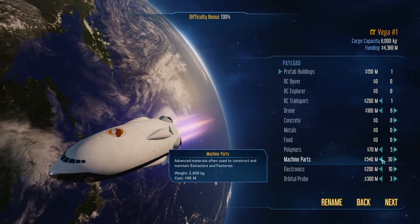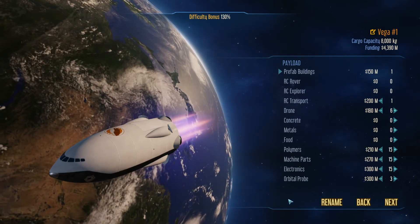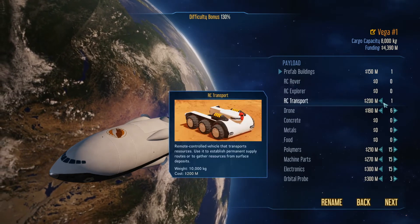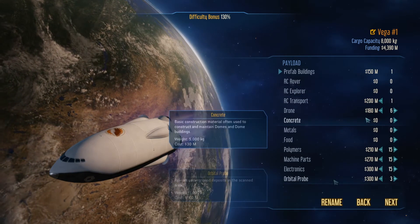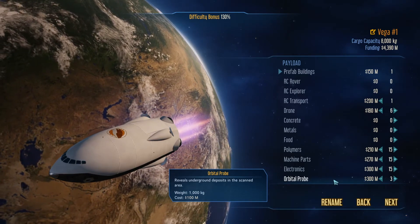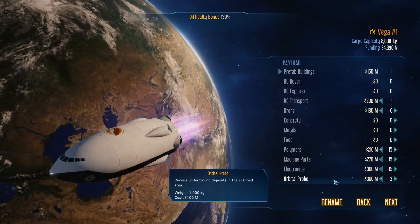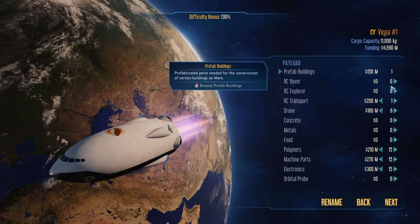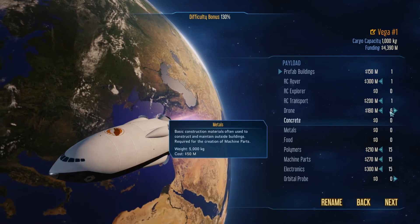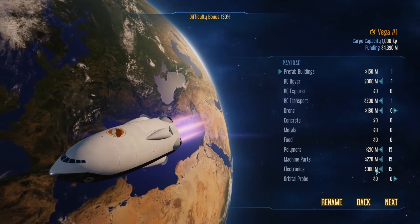Maybe not too much, but a replenishment of say five, five, and five when you start making these parts — maybe a replenishment of 15 every time you're going to send up a rover. The orbital probes are handy; they reveal spaces quickly and automatically, it's instant, but you don't necessarily need them right away. You could save that space and add your Explorer or your Rover instead. However, you can launch with the orbital probe, get your hub set up, and then your next rocket could be something else.